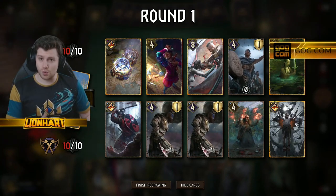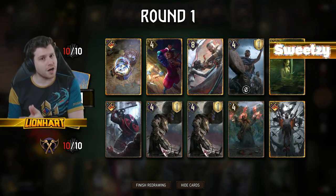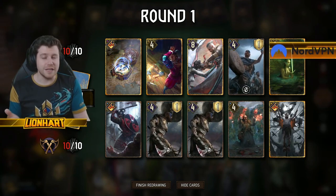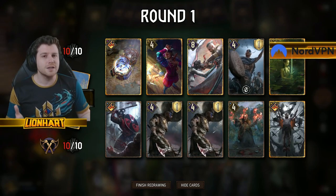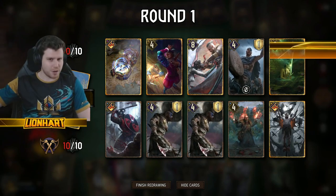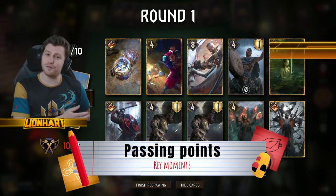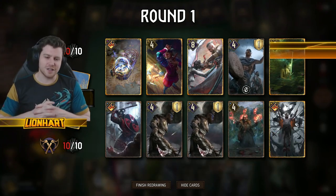Because of the way draws work, there are key points in Gwent: the seven-card point, and also the four-card point in round one. If you play all the way down to four cards in round one and win, even if your opponent passed at seven, you've spent three more cards — but you're drawing three next round, putting you on seven. The opponent's on ten, which is the hand limit. So provided you dry pass going into that third round, you're both going to have ten cards, making it a little less of a disadvantage.